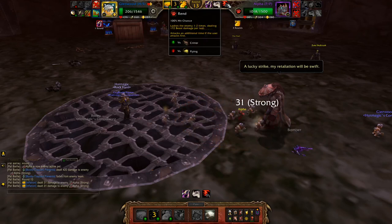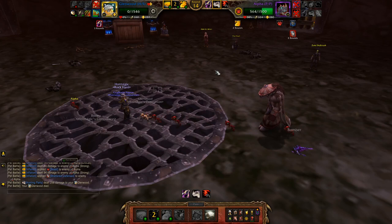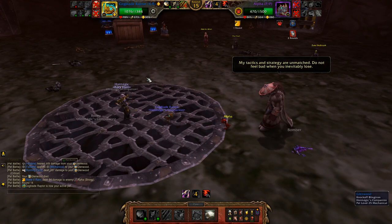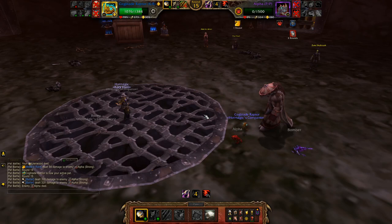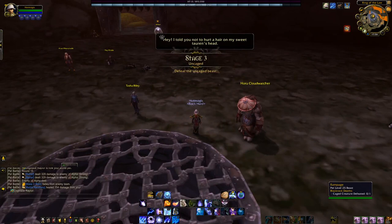There goes my Knockoff Bling, out comes my Cogblade Raptor. A Batter should take him out the rest of the way, and there we go. It was actually a pretty easy fight, as well as the trash fights — they're kind of random. Right here we've got Rampage; I've never gone against him before, but it's just a beast. There's also a Wolf, a Pig, and a little Humanoid too.